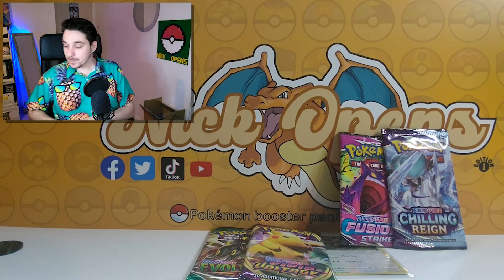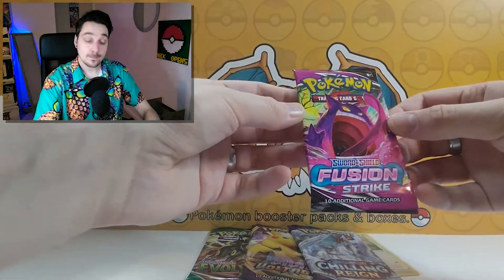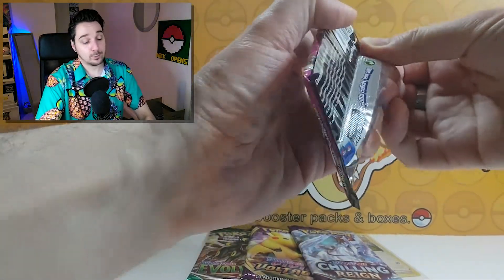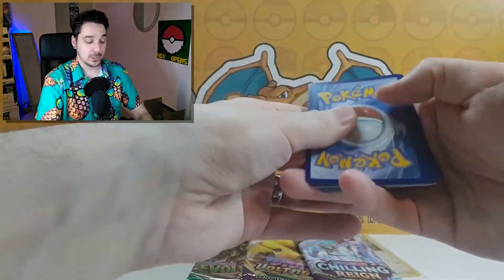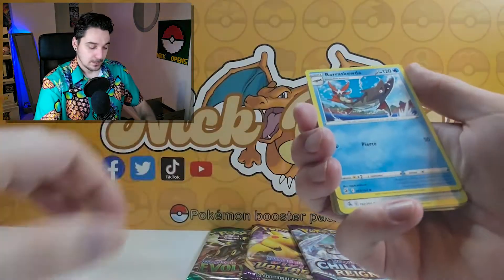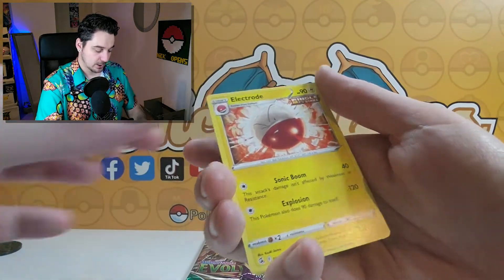Let's start with Fusion Strike. Of course we want the golden Flapple, or the Gengar or the Mew alternate arts — those are the two mains. I don't have the golden Flapple yet, so that would be really cool. It's a really hard-to-pull set — a big set, about 264 cards. Barraskewda, Copperajah, Cufant, Doodle, Volbeat, Dewpider, Meowth, Onix, Drilbur — and an Electrode, non-holographic. No hits there.